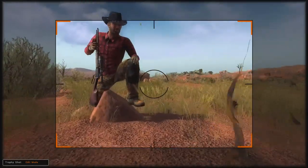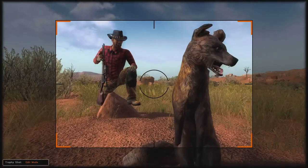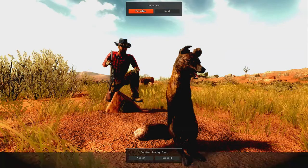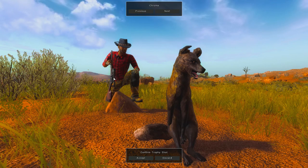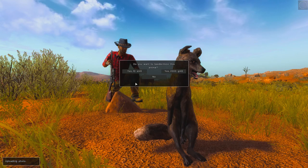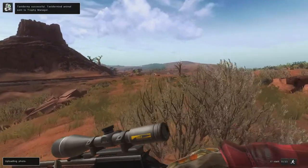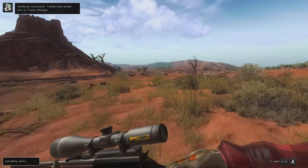Let's get a nice trophy shot. The 17 HMR looks great. Beautiful color on this fox — it almost looks like a hyena. You know what? We're mounting it. It's just too beautiful an animal not to mount.